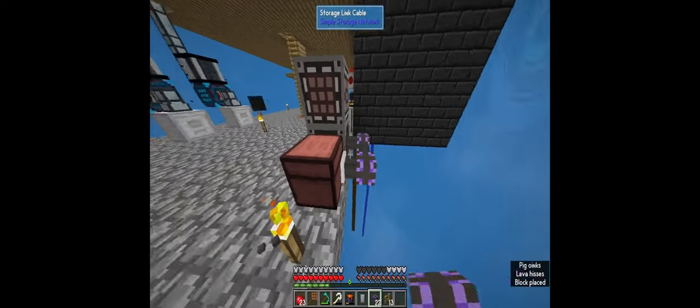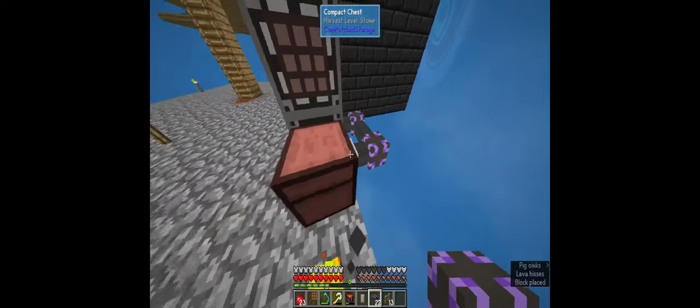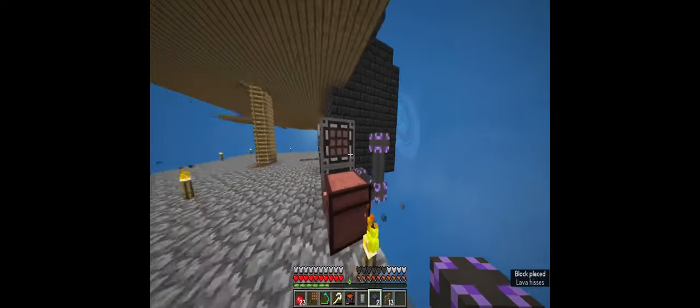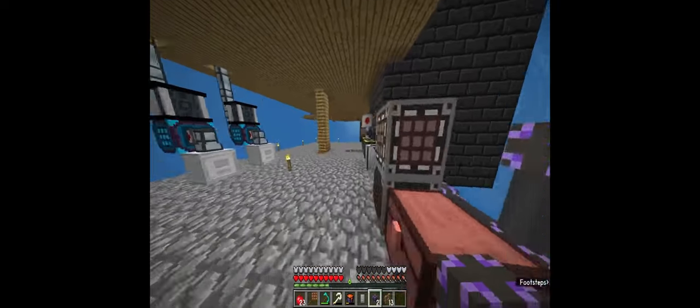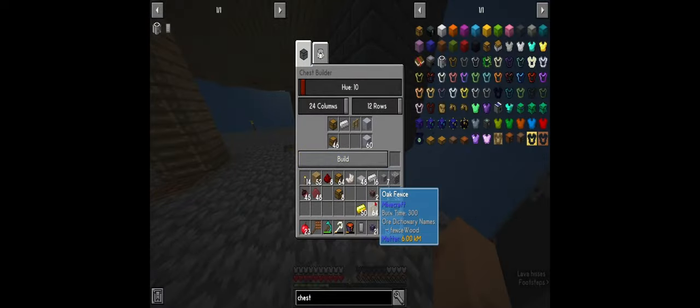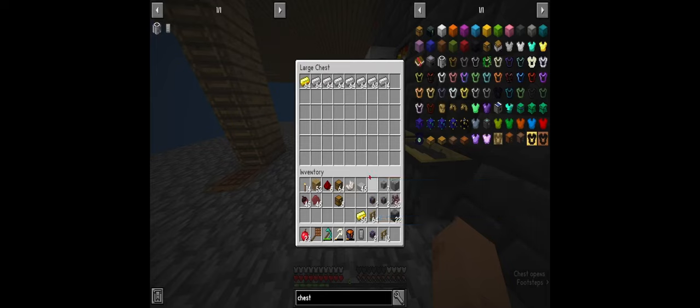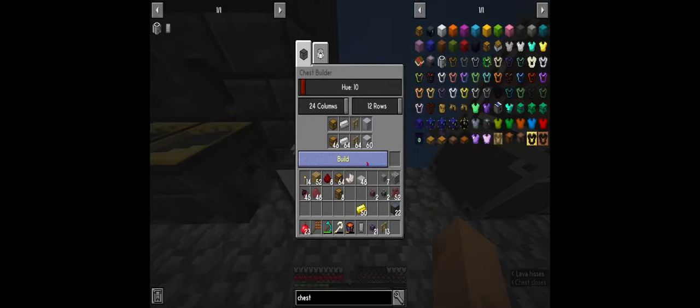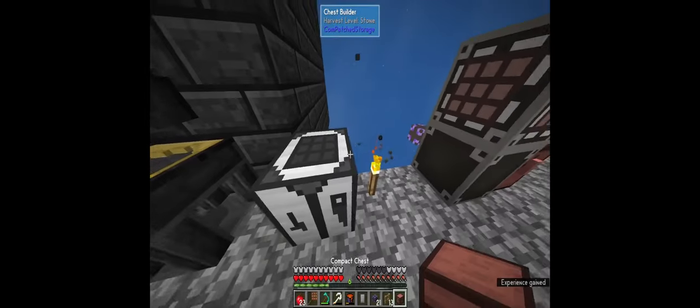With these storage link cables you're only able to connect one side of storage per cable, but you can connect multiple chests in a chain. I'm going to put another chest up here as well. We need two more iron and a couple more fences - there we go, we got another chest.